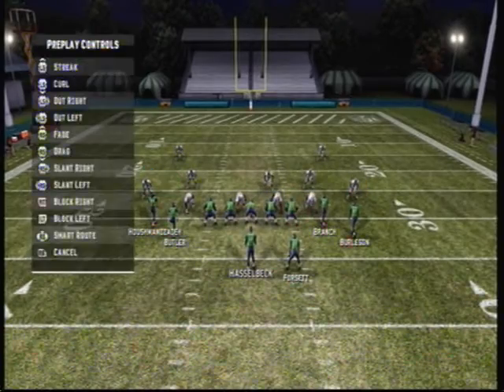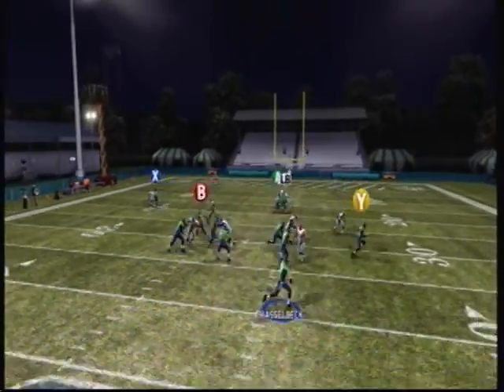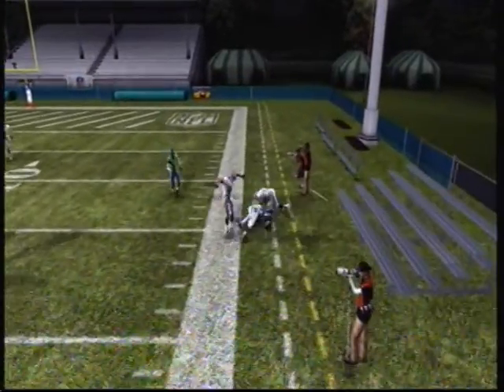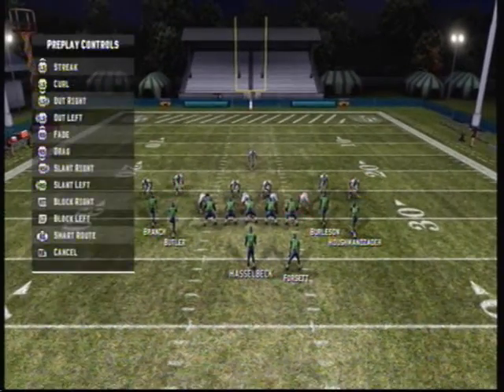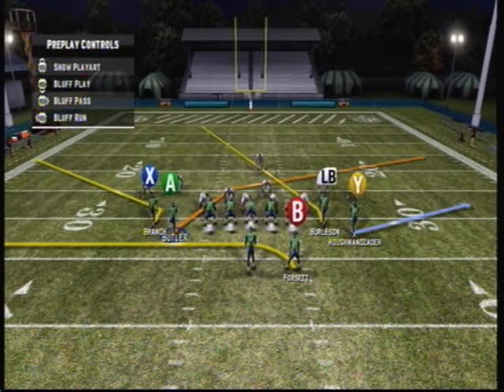Out of a Run and Gun, PAQB Choice — this play beats man-to-man defense. What you want to do is smart route the LB receiver, put the B receiver (which is the halfback) in a drag route, and the X receiver in a slant out. Then you want to grab the A receiver.